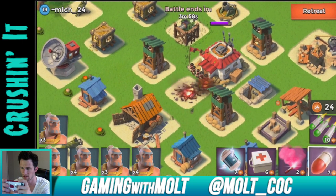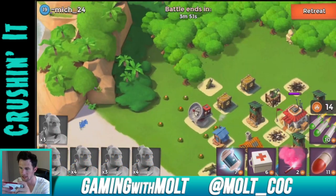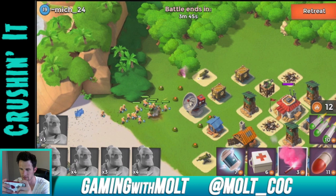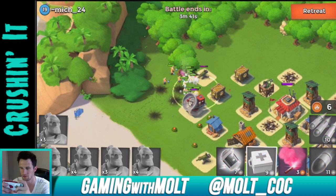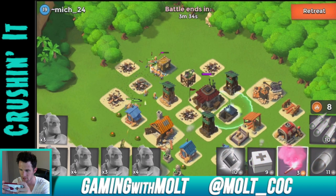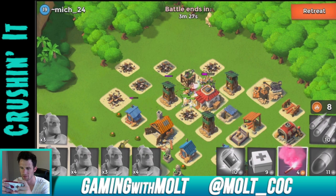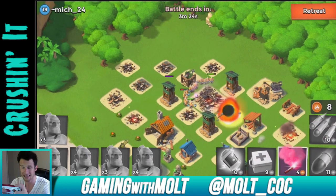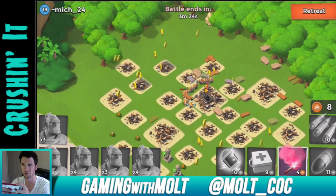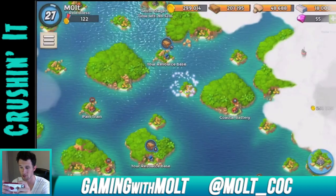I'm trying to treat Boom Beach kind of like a stream type thing where I'm just hanging out and talking. We can take out this mortar right here, cause some damage to the headquarters, take out that mortar in the back, and then attack from the left — get my guys to head straight for that gun so it doesn't do too much damage. Heal them up since they're running through all those mines, shockwave those two sniper towers, and hopefully take this headquarters out before we lose too many people. We got 1,200 stone and only lost one warrior.